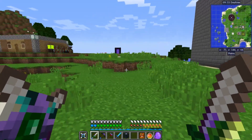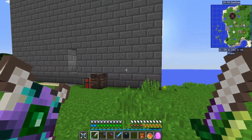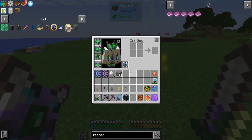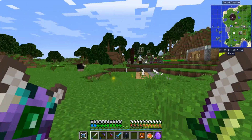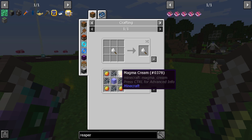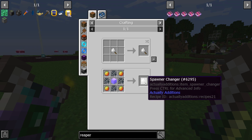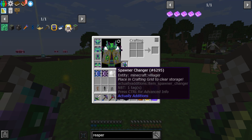Alright, this is going to be a lot of information, so bear with me for a second. Now, to get started, you're going to take one of two routes. You're going to need either the spawner changer, which you will craft like this with the empowered diametine. Breaking a spawner will get you the spawner shards, and then you can right-click on a mob to capture it in the changer. In this case, I have a villager.